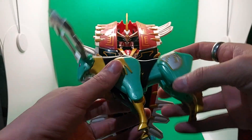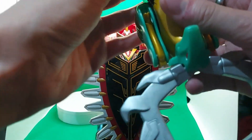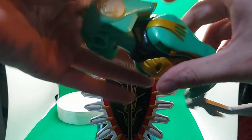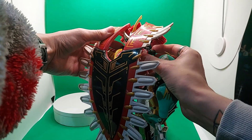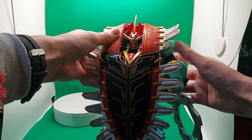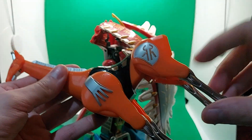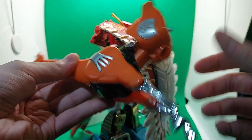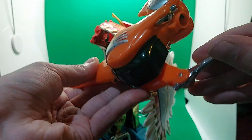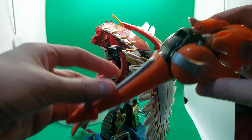Next up we have the deer — the head tilts forward and the legs fold in on themselves, then it slots into place. Then the same process with the giraffe: the tail pops in, the legs fold into each other, and then the whole neck folds down.